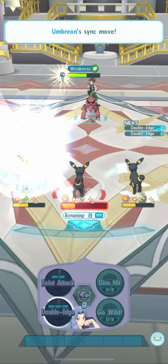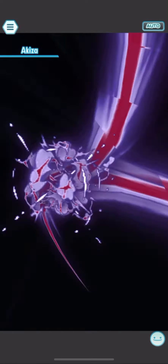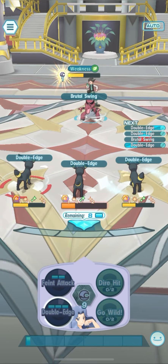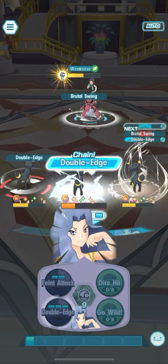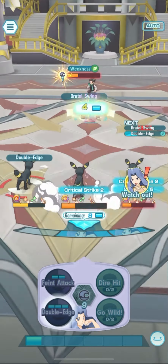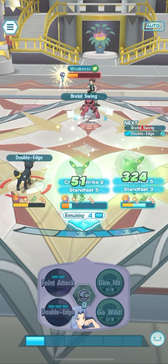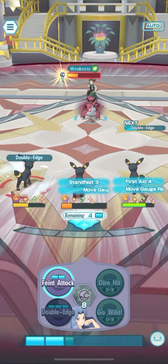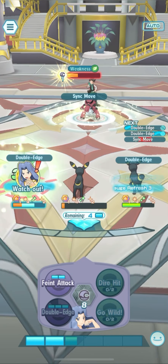Just gotta love the Critastrophe too. I do believe that if you own an Umbreon from the BP Sync Pair Rewards, you should definitely give this Umbreon enough Sync Move level candies — those four stars — use them, get the Umbreon to five stars and above, and attach Critical Strike 2 to it.